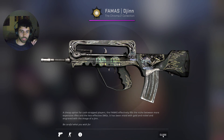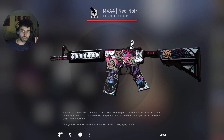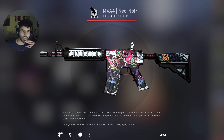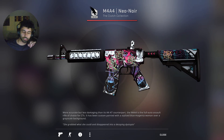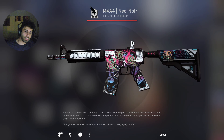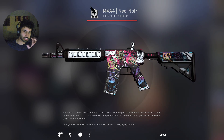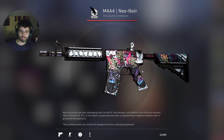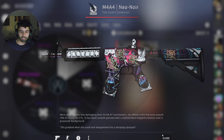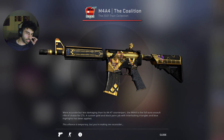Moving on to the M4s. This is one of the first skins I got — the M4A4 Neo Noir. A pretty cool skin; I really like the nice bright white color it had. For stickers, I applied PGL Stockholm NIP stickers a long time ago. I feel like the NIP shuriken fits in with the skin's theme really nicely, and the colors look like a neon color that just fits in with the skin very nicely.